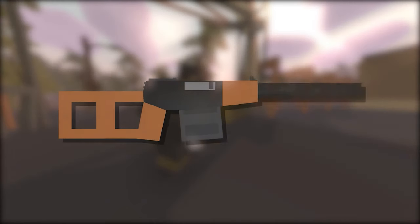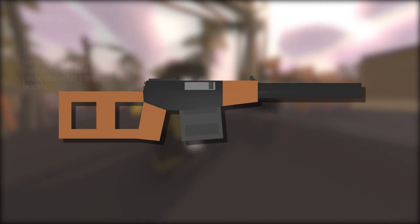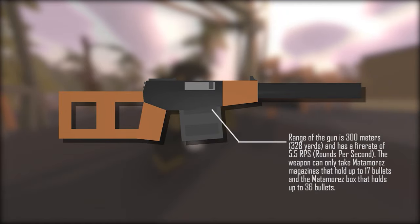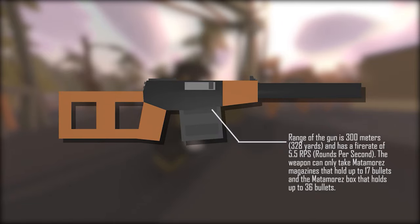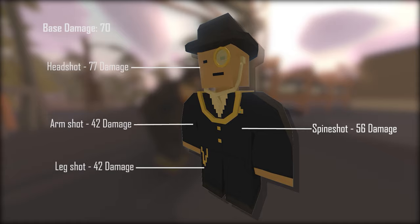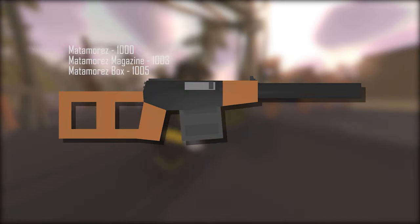Next up is the controversial Matamoraz — controversial because it's arguably more of a sniper rifle than an assault rifle. The Matamoraz is a legendary rarity Russian internally suppressed assault rifle found at various locations on the Washington, Germany, and PEI maps. It can also be found at Silo 22 on the Russia map and obtained as a drop from horde beacons. The range is 300 meters (328 yards) with a fire rate of 5.5 rounds per second. It takes only Matamoraz magazines (17 bullets) and the Matamoraz box (36 bullets). Base damage is 70, headshot 77, spineshot 56, armshot and legshot 42. ID is 1000, magazine 1003, box 1005.